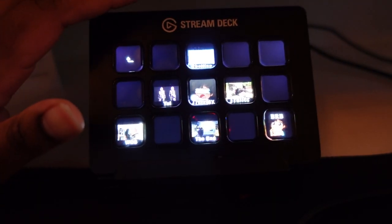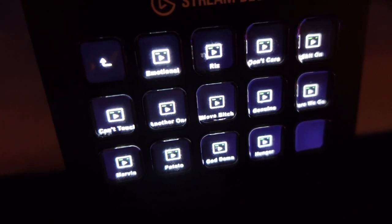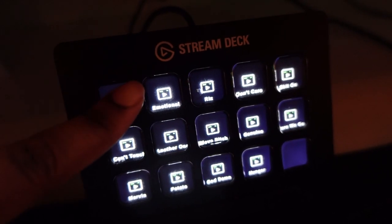I have an Elgato Stream Deck and I freaking love it. I didn't have one for maybe the first year and a half of streaming — I just clicked over to my second monitor and switched scenes that way. Since you can't really click anything when you're in-game, the stream deck was a game changer. You can customize it with different fonts, make folders for more buttons, and set up quick shortcuts for while you're streaming — like sending a chat message. I highly recommend it. This is not sponsored, but maybe one day!